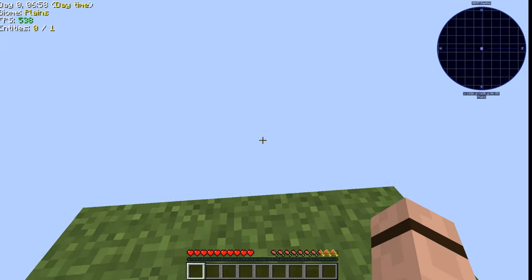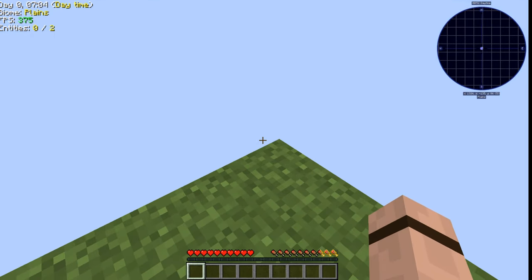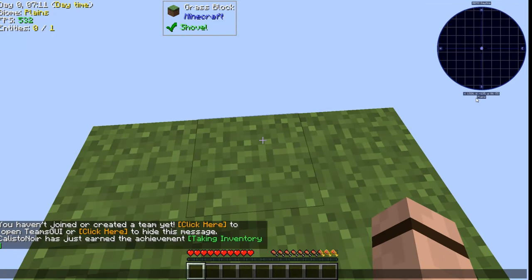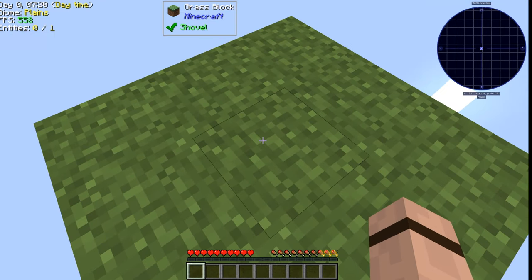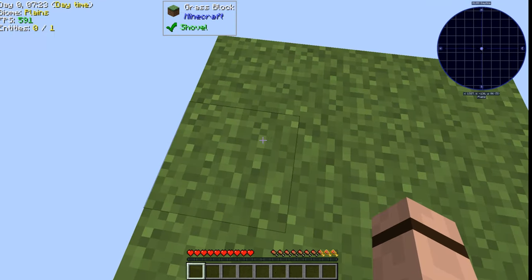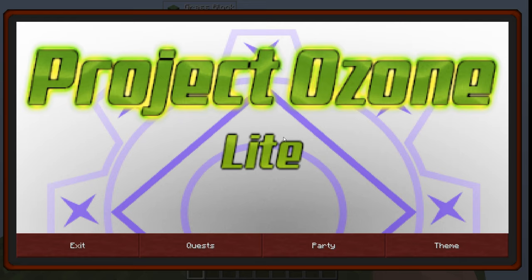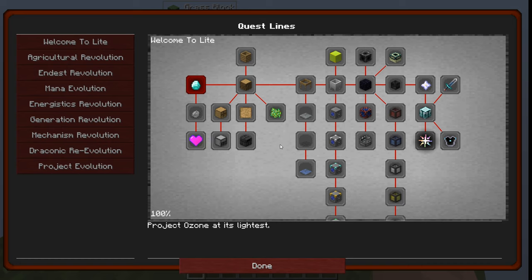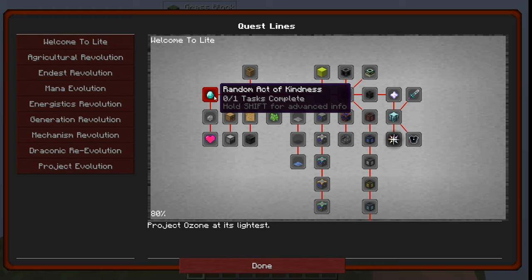It's a skyblock world, so we start out here in the void. If I press T you'll see that we are in a plains biome — no big deal, but it's gonna make things a little bit easier for us down the way. To play the pack we have a quest book with a lot of quests. 'Welcome to Light' is the first one, and this is basically where we're gonna start out through a lot of the early quests, like this 'Random Act of Kindness.'